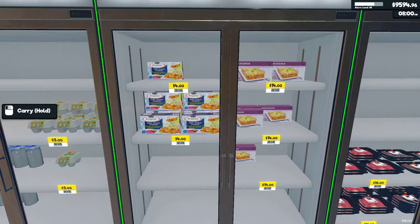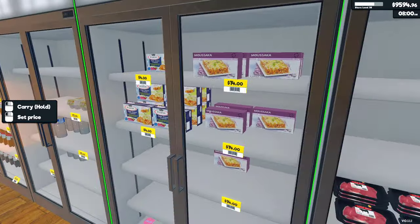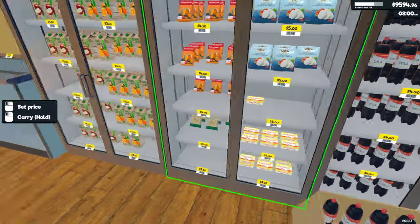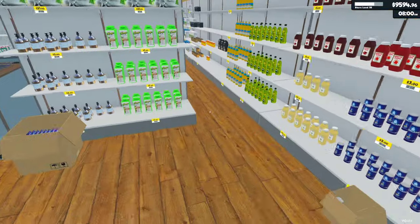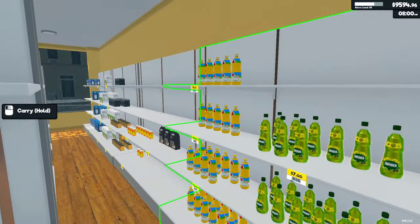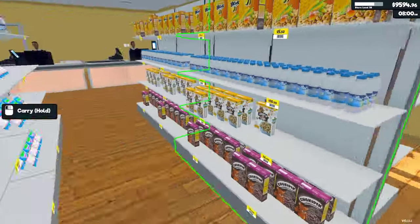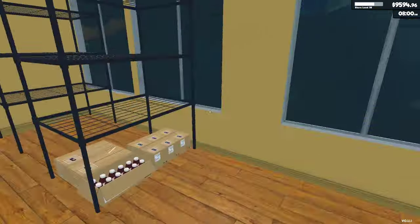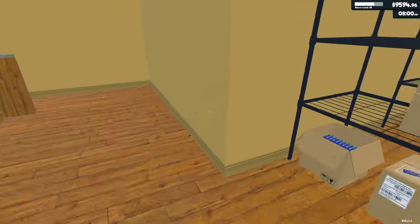You probably want to prioritize storing things in this storage room that are cheap but also abundant, so that way when you need them you don't have to always go to the store to buy them. Steer away from really expensive items and very large items stored in here because they're just going to take up more space and create more of a hassle.